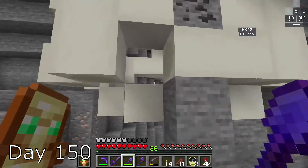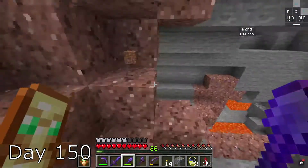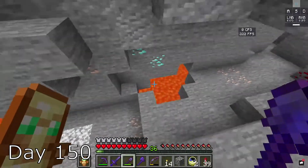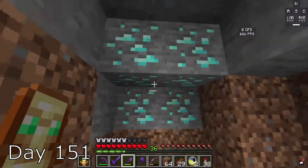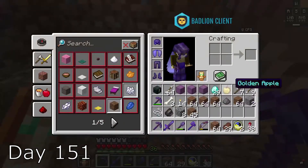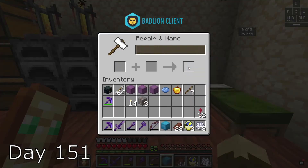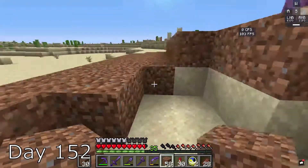I actually find this very rare structure, which was pretty cool — I've never seen it before. Finally, I actually find some diamonds, which is kind of interesting. On day 151, I find even more diamonds. My luck is getting a little bit better. I get home and then decide to create a valuable box, and continue to fill in my dirt circle.